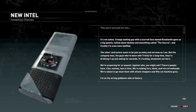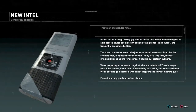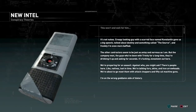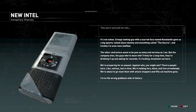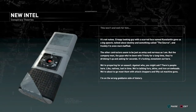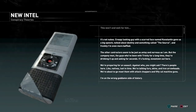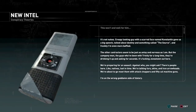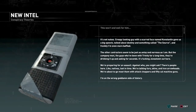Attachments are automatically applied to the appropriate weapon. God, look — she's freezing. It's not nukes. Creepy looking guy with a scarred face named Constantine gave us a big speech about destiny and something called the Source. The other contractors seem just as antsy as I am, but the company men — the guys who've been with Trinity for a long time — they're drinking it up. It's like Jonestown out here. We're preparing for an assault against people with furs, skins, and iron arrowheads, and we're going to meet them with attack choppers and 50-cal machine guns. I'm on the wrong side of history.